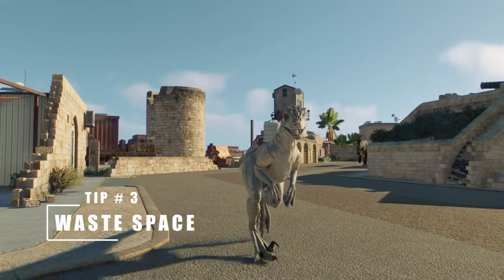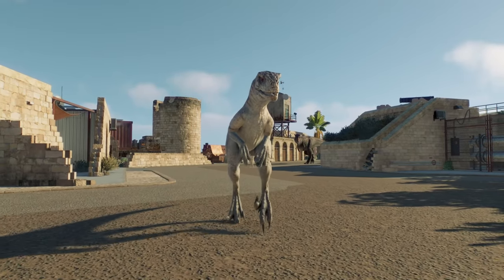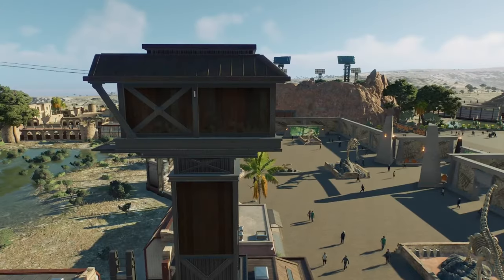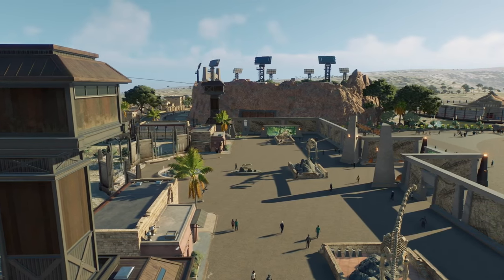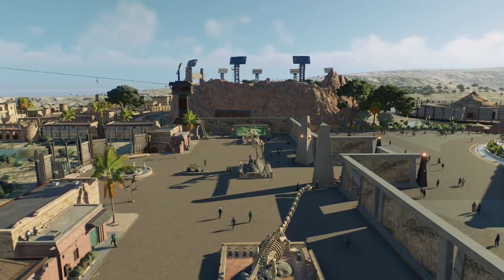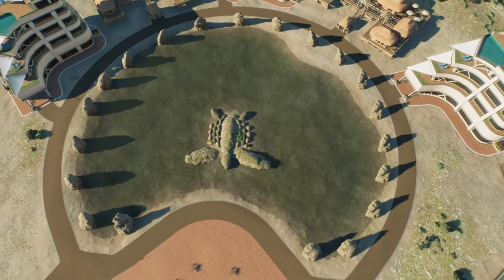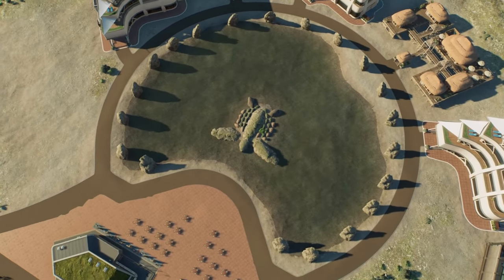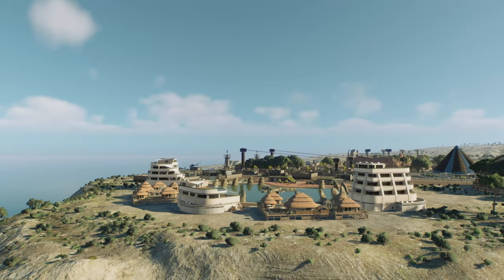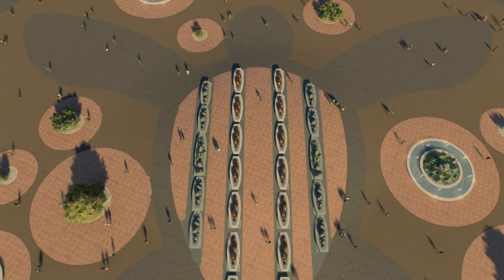The third tip may be a bit of a surprise — in fact, when I was making the park specifically for this video, I was surprised about it myself. The tip is to waste space. Despite this being one of the smallest maps — I think definitely one of the three smallest, if not the smallest — it's still fine to waste space. After all, the first two tips here are literally taking half of your map's space. Even then, on the upper elevation of the map, I was able to waste the majority of space on a massive turtle art path.